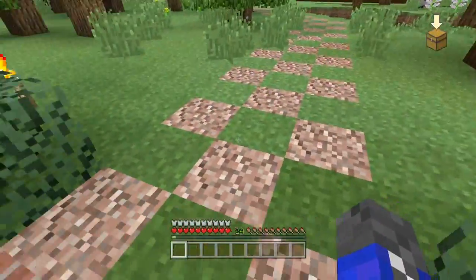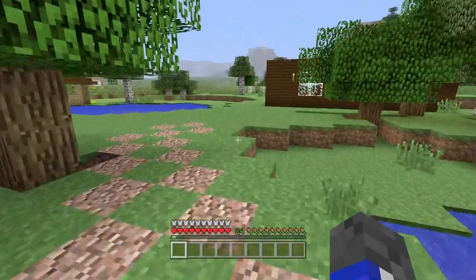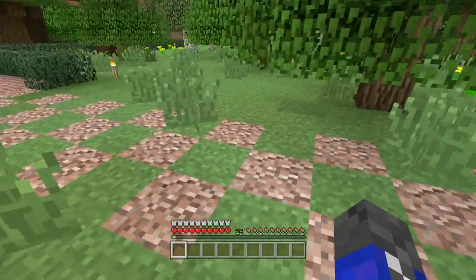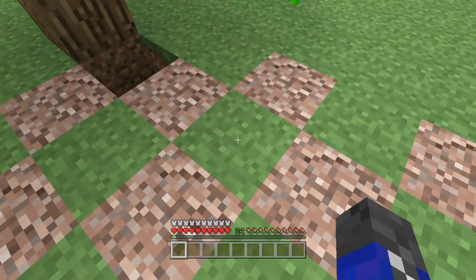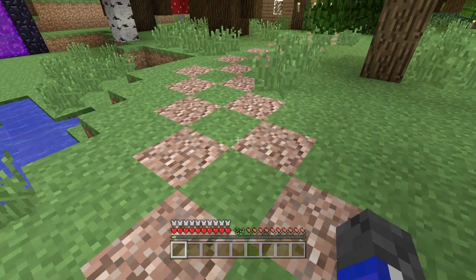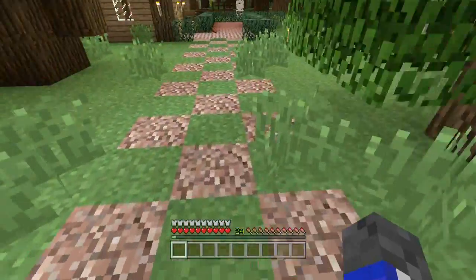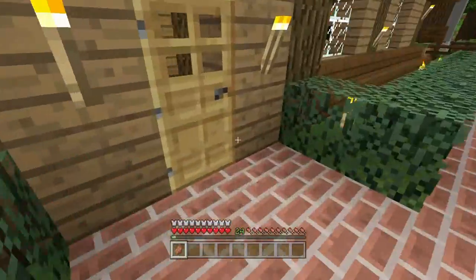I got started with the path but did not finish. I'm trying to make a path from my house to Zach's house and I want to use granite blocks. I also want to use grass blocks in between them, though I'm not sure if I want to keep that or add a different block.